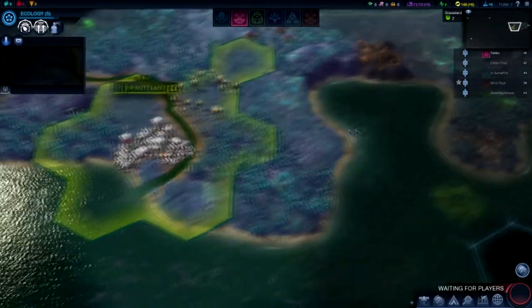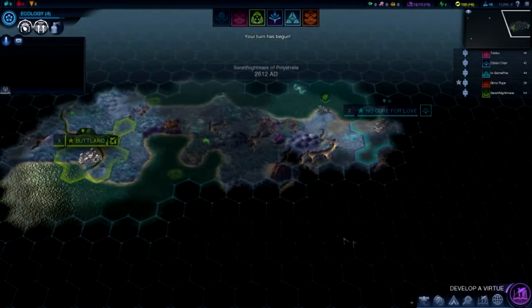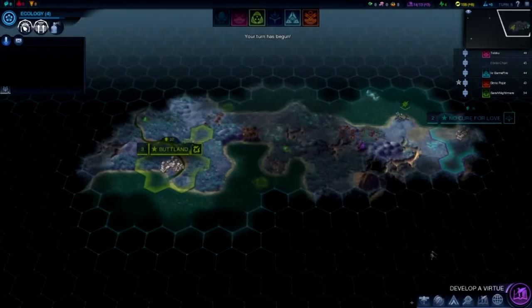I'm gonna have pet dragons, so fuck you guys. Supremacy — that's the one. Oh yeah, pet dragons would be Supremacy. Harmony is aliens. Harmony is pretty powerful. You get the most OP units with Harmony.